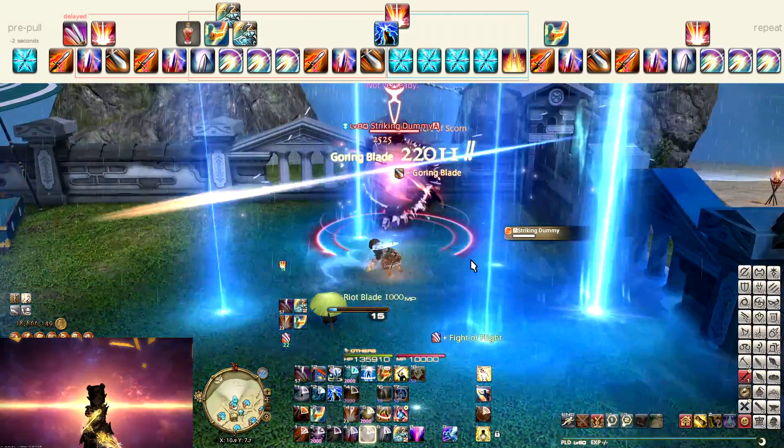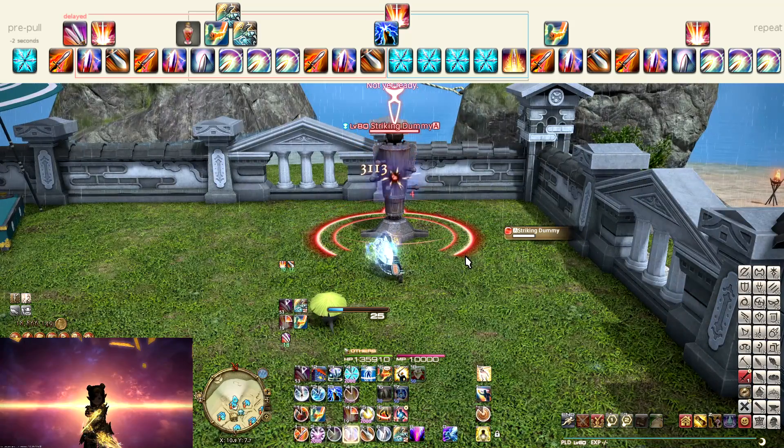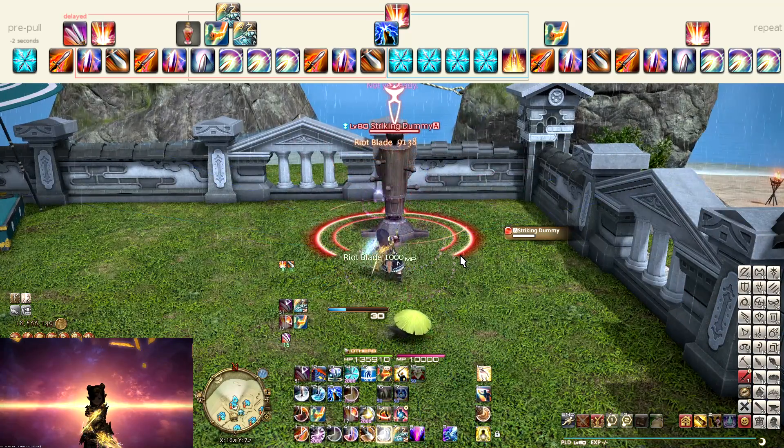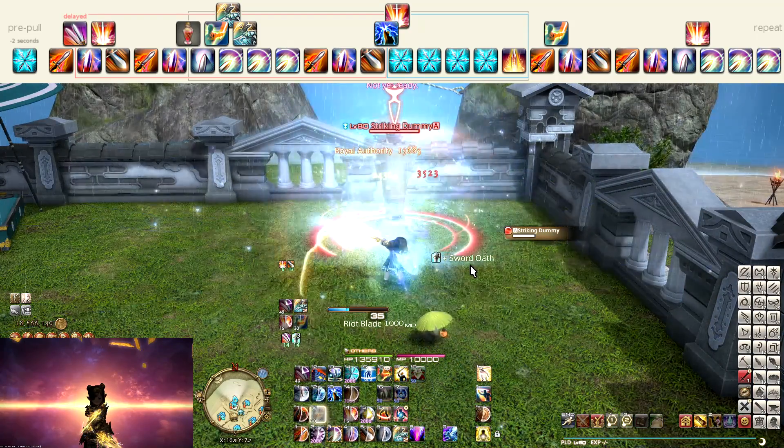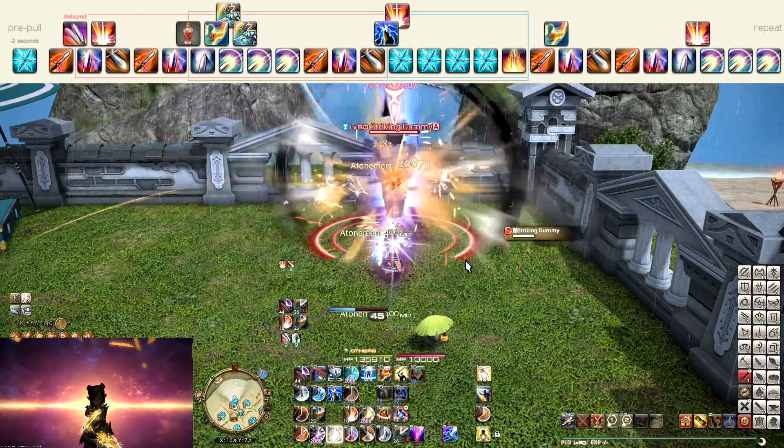We start out by going into our Fight or Flight buff, where we apply our Goring Blade dot first. Then we go into Royal Authority and use our 3 Atonements.